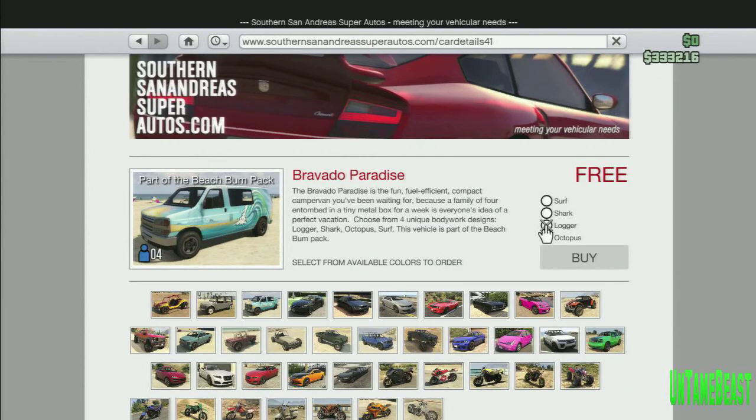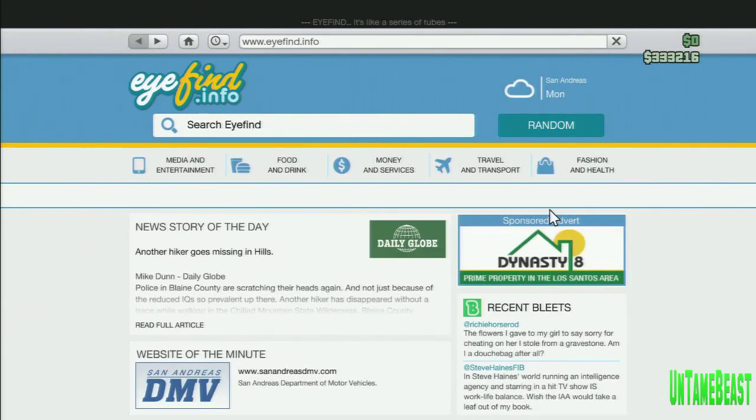The only reason why I really like this car is because you can pick which design you want on it. I picked the shark design. As you can see, this one has a surf design, and there's also a logger and octopus design. I thought the shark one would look cool.